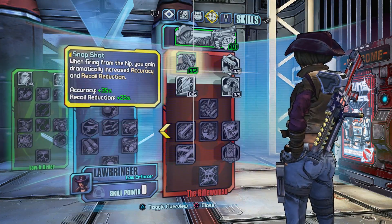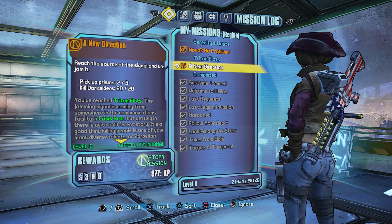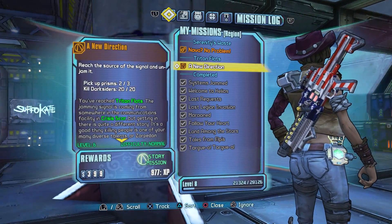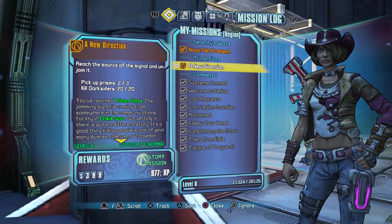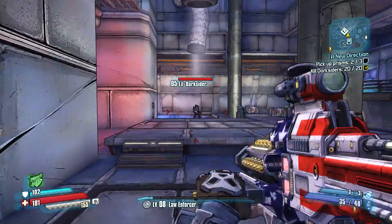It helps you grind XP a little bit very early game. It's going to be for the mission 'A New Direction' and it's here in Triton Flats where you're supposed to pick up the prisms from the Darksiders. The Darksiders give you quite a bit of experience, along with the little mini-bosses — the named Darksiders give you like 300 experience every time you kill them, so they give you a lot of experience.